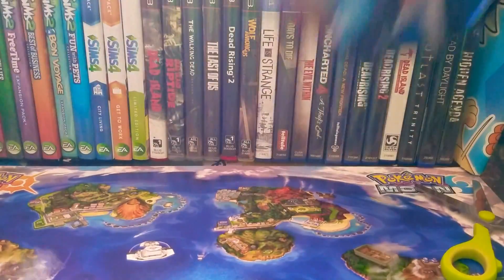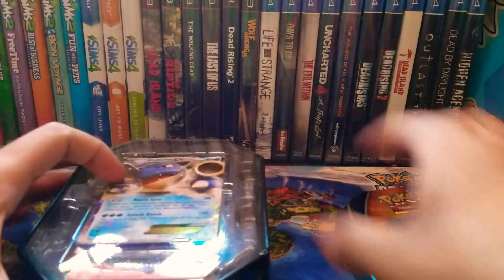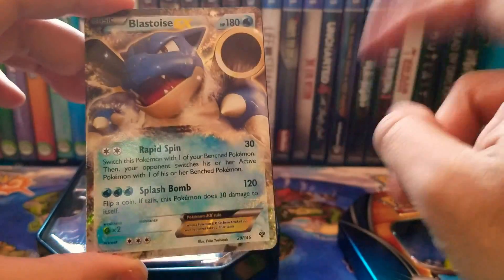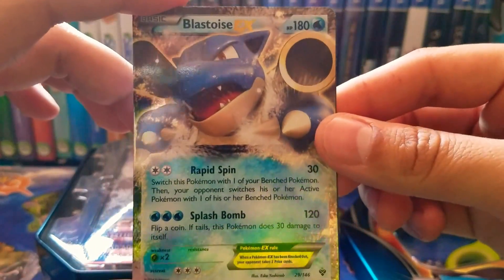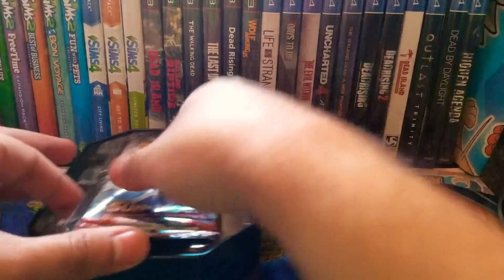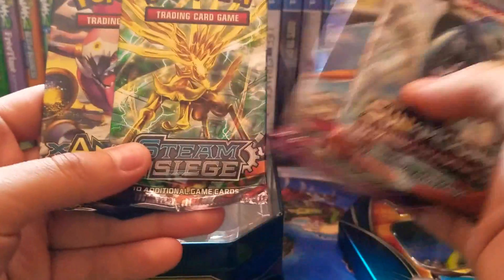I think this cost me like $15 to $20 maybe. But we have the Blastoise promo card right here — the promo. And we have the packs: Burning Shadows, Guardians Rising, Steam Siege, and Ancient Origins.